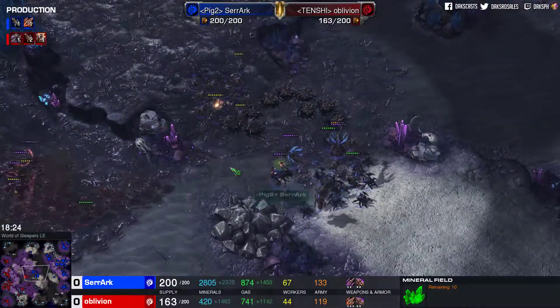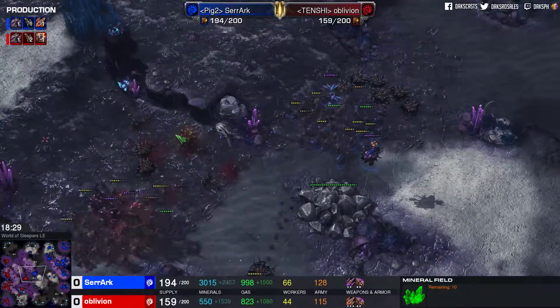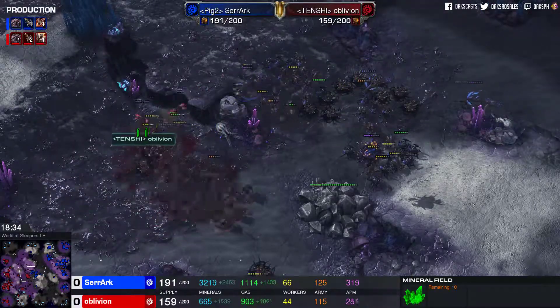Serac is already at 200/200 — he has a lot of minerals and gas in the bank. And this might be the brawl. Good Abduct onto the Ravager — it will get caught and taken down. But the Viper — yoink!